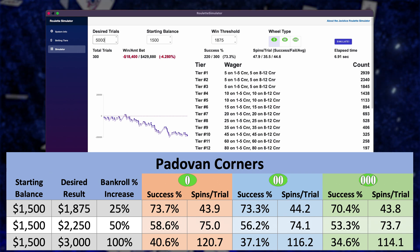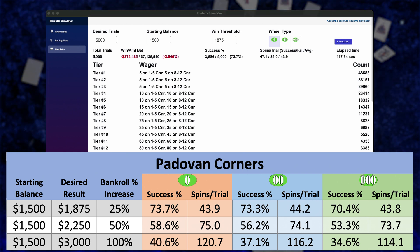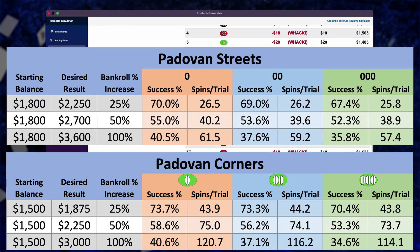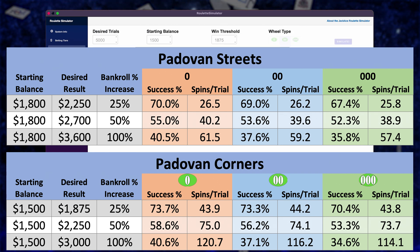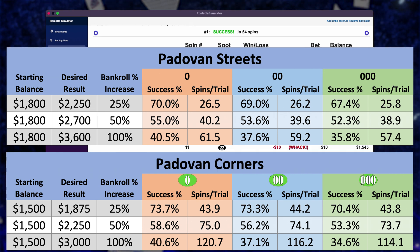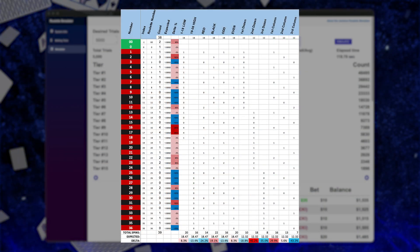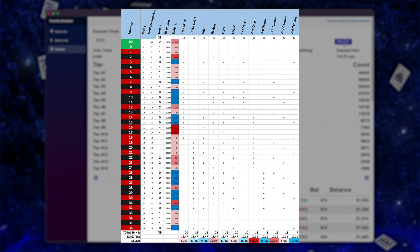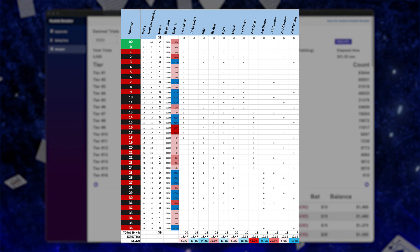So kind of like we saw with Padawan Streets, there's a pretty big drop-off going from 25% to 50% to 100%. And there's not a big drop-off going from single to double and triple zero. Here's what the stats looked like for Padawan Streets — very, very similar numbers. But there we were starting with a bigger bankroll. I think that higher bankroll really isn't necessary — you're not going to see a lot of degradation or benefit. I think you're going to see the best improvement playing with the $1,500 bankroll, trying to achieve a smaller goal.